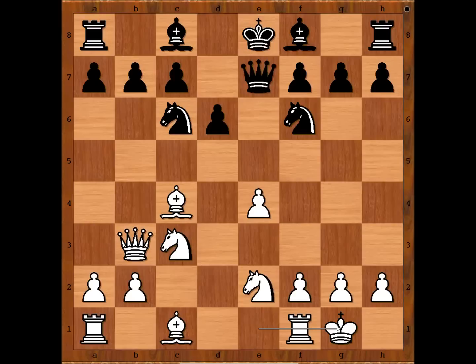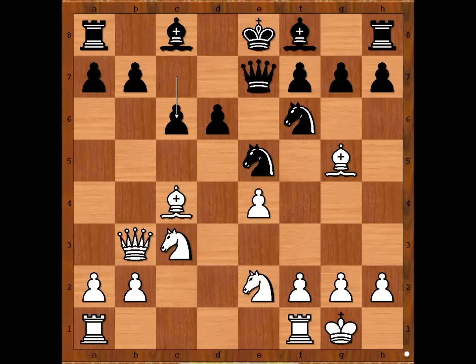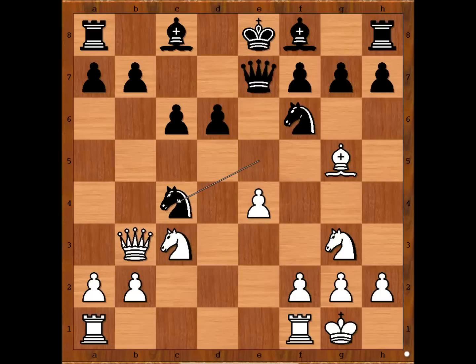Alehin castled kingside. Knight to E5 attacking the Bishop. What is the best square for the Bishop? Alehin played Bishop to G5, pinning the Knight. C6. Knight to G3. Knight takes Bishop on C4. Queen takes Bishop. Black to move. H6 was played — not the best try.